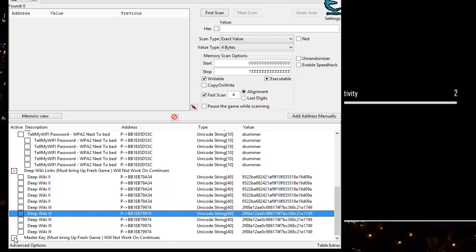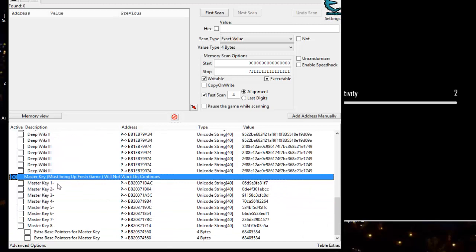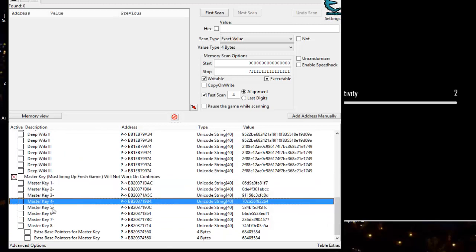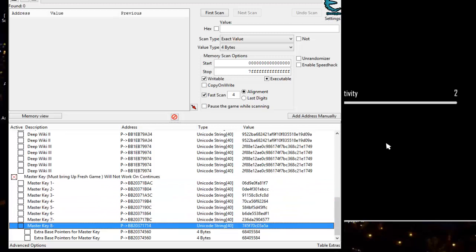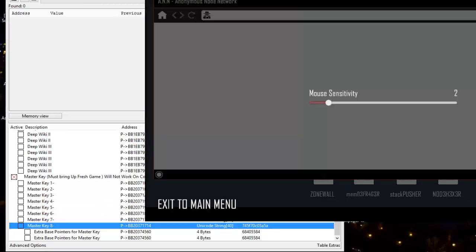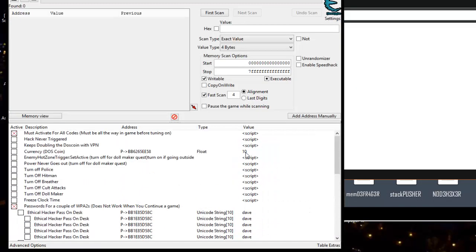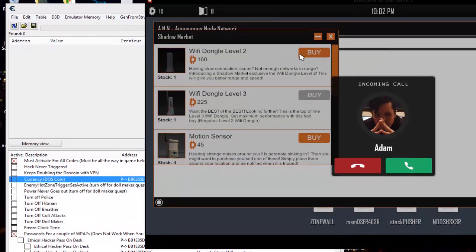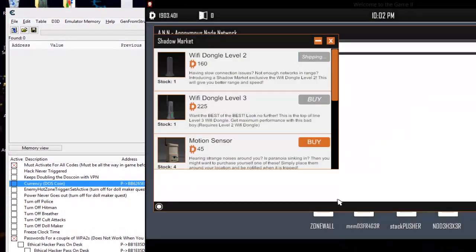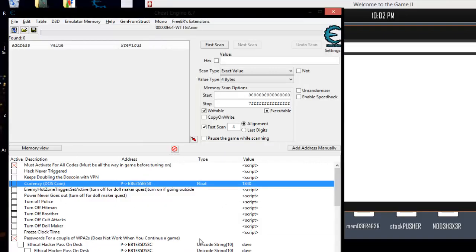Here's another little tidbit — it finds all your master keys right here: Master Key 1, 2, 3, 4. These are the whole object of the game; these are what you're trying to find. And we also got currency, where you can just go buy everything right off the bat. Of course, like I said, it completely takes the point out of the game to use these, but hopefully you just use it for learning.